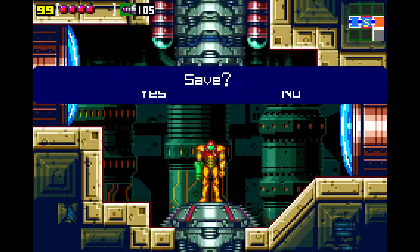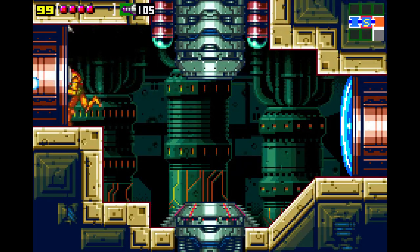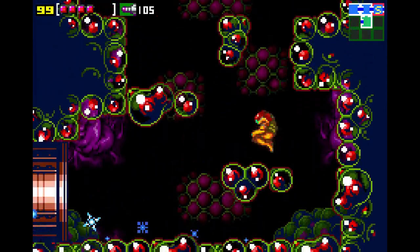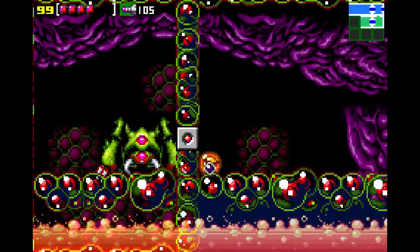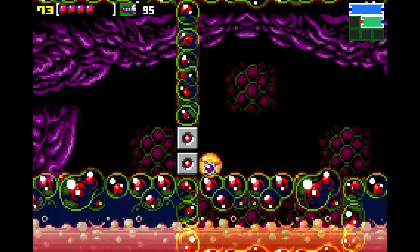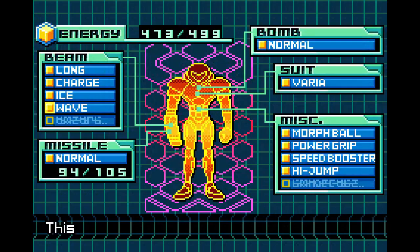If we head back through here and save the game beforehand, as you can see on the map there's something interesting. First of all this is here, and I assume yeah - a false bottom. Since we're here I assume... we need a missile to go through here. And look at what we have - a wave beam!